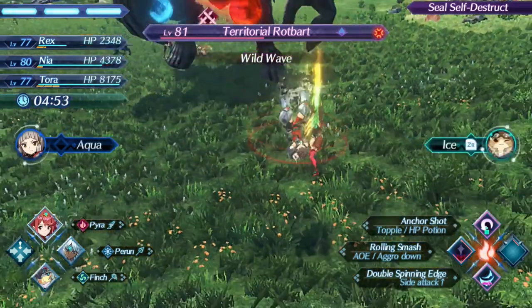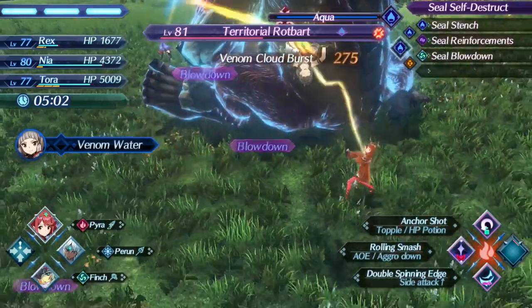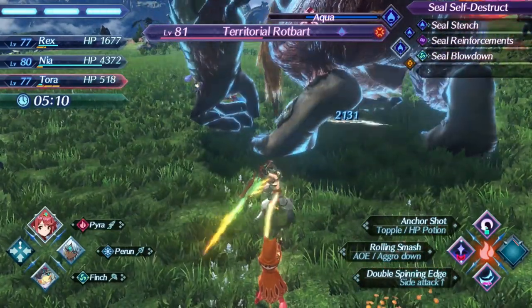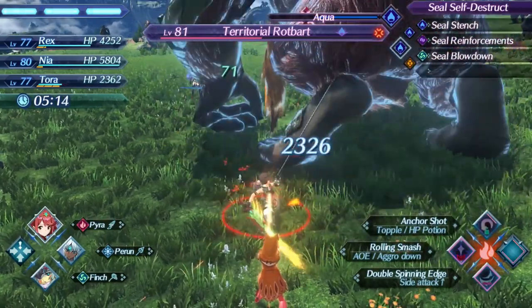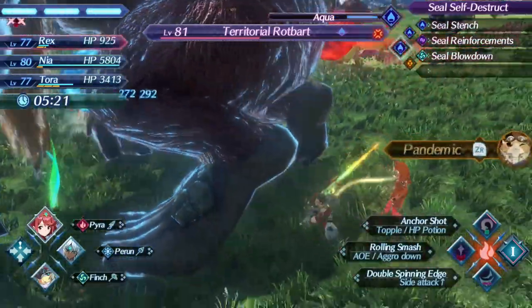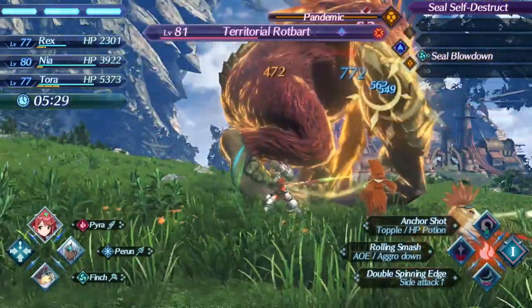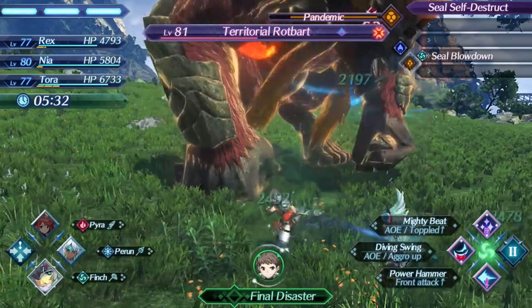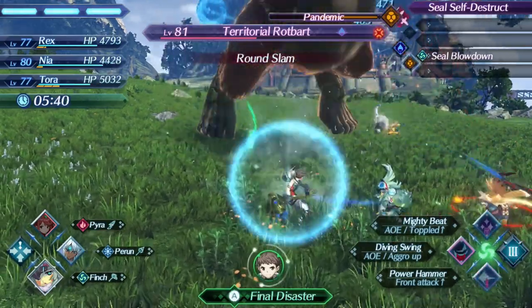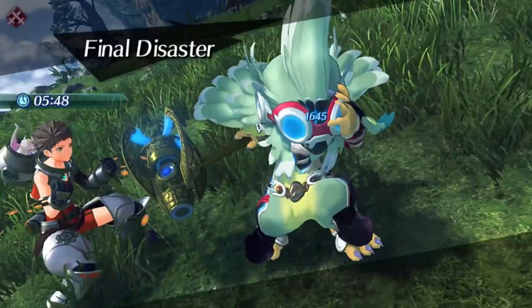Also, always make sure to press arts at the end of every attack — every time you connect with your weapon, you can do a switch or an art and get that blue circle, which builds your special meter quicker. Now let's go for wind. I'll wait on the third auto attack to get more damage out of my art. Right as I land the attack, I'll get that blue circle — and there we go, we'll get that wind orb now.